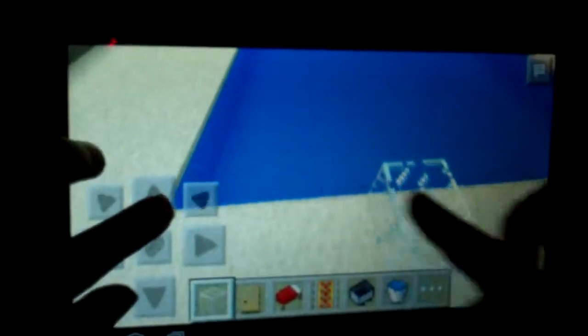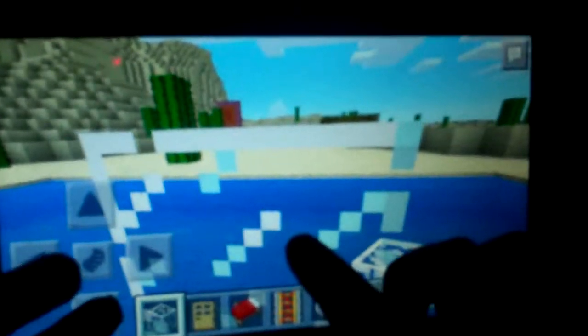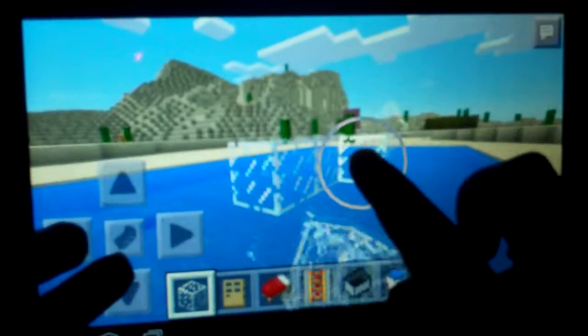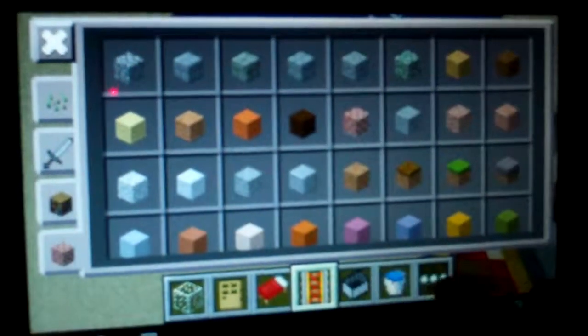It's basically a large one-block-up pool. What I'm going to do today is place some glass like this — basically fly backwards and place it. I'm going to make a little bit of powered rail right here. Oh, I guess I can't put powered rail on glass — well, maybe I can just put normal rail. Let's see.